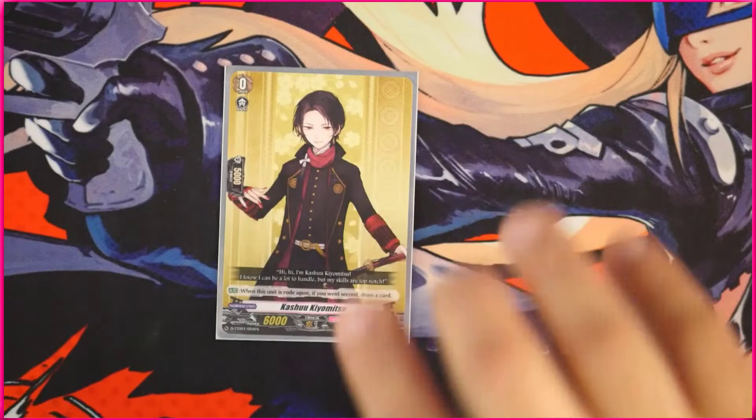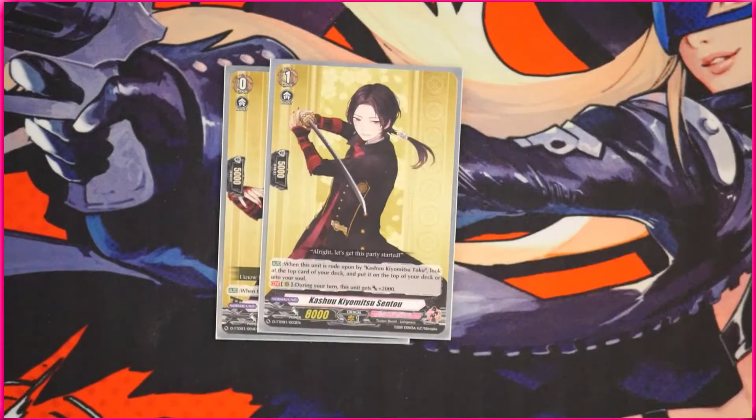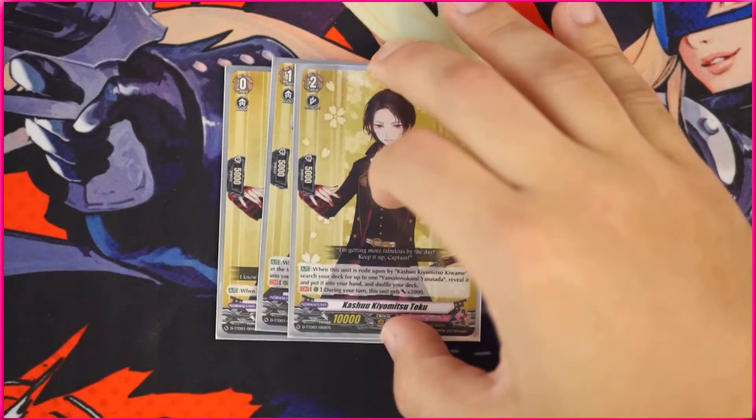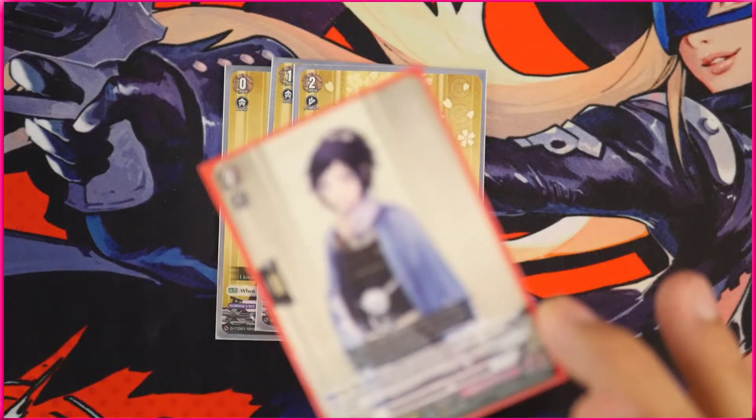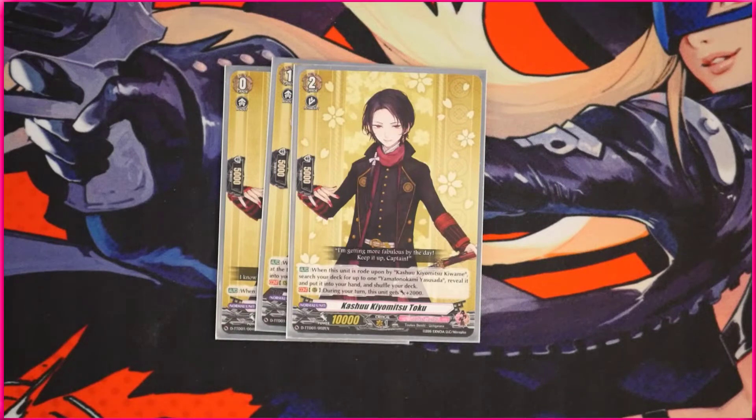Let's go ahead and go over the ride deck. The grade zero just lets you draw for going second. The grade one — if you ride the grade two over it — you can look at the top card of your deck and either keep it on top or put it into your soul, which is interesting because you do need a lot of soul specifically for your main vanguard's ability and other cards. So it's nice that this just gives you automatically soul charge one, or you can leave a trigger on top of your deck and check it. Then finally the grade two, where once you ride the grade three over him, you can search your deck for one of these cards and add that to your hand. Just from the ride line alone, you kind of plus two already, which is very good.